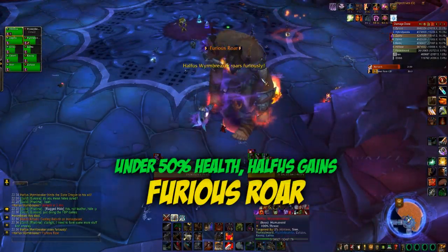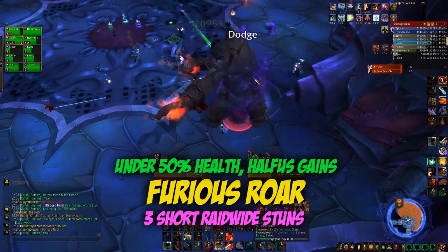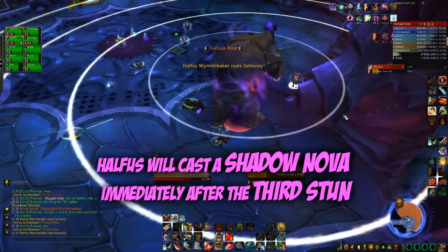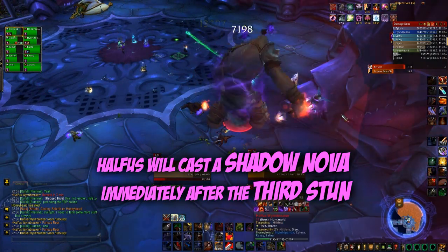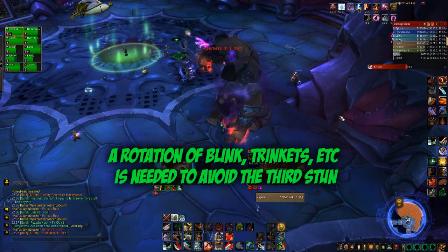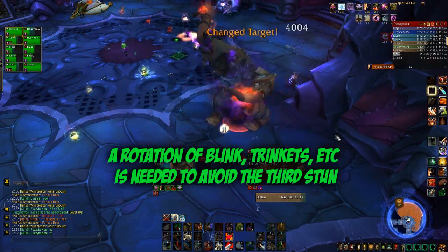When Halfus gets below 50%, he gains a new ability called Furious Roar. This is where he stuns the raid three times in quick succession. If the Storm Rider's not up and he's not casting Shadow Novas, this is no problem. But if he is casting Shadow Novas, he will cast a Shadow Nova straight after the third stun — and because everyone's stunned, they can't interrupt it. To interrupt this Shadow Nova, you will need abilities to avoid stuns: Icebound Fortitude for Death Knights, Mages can Blink out of it, PvP trinkets, Human Racial — that kind of thing. You need to set up a rotation to ensure all of them are interrupted.